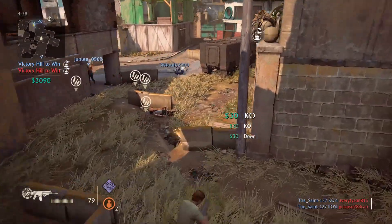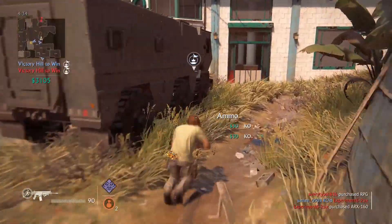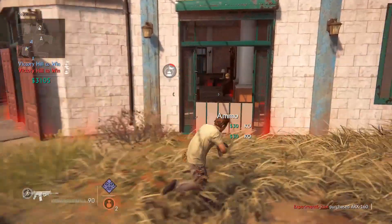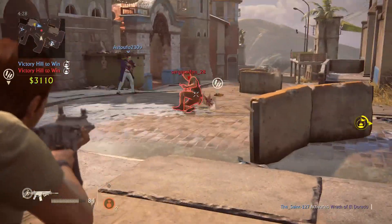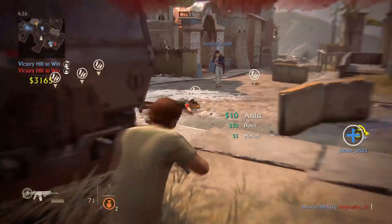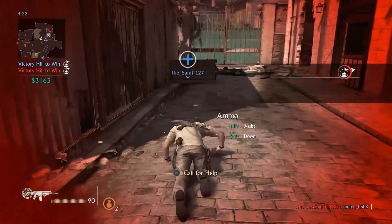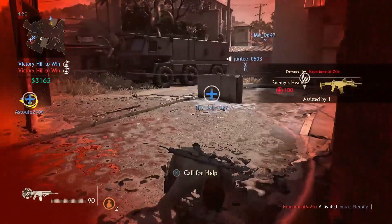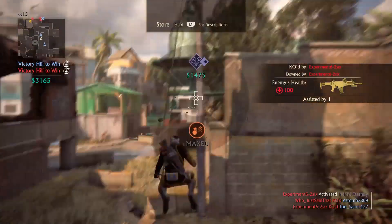I can see one other team just running around the back there — my teammates, I don't know what they were doing. I gotta throw this Eldorado in, I release it and it didn't release right away, then it just got thrown into the wall — so the Eldorado isn't hitting this guy in the hill at all. And then I get shot from a mile away with an ARX, and my teammates are nowhere near the hill.